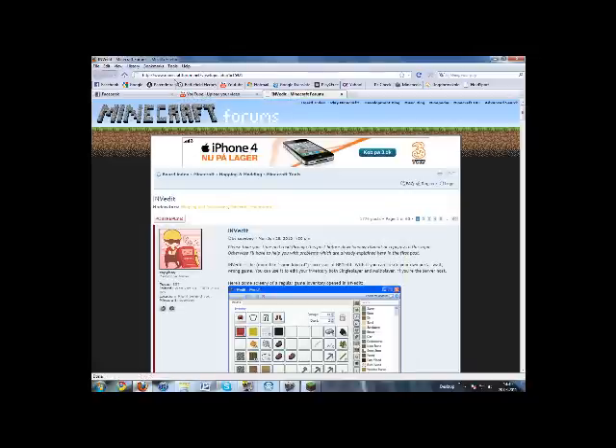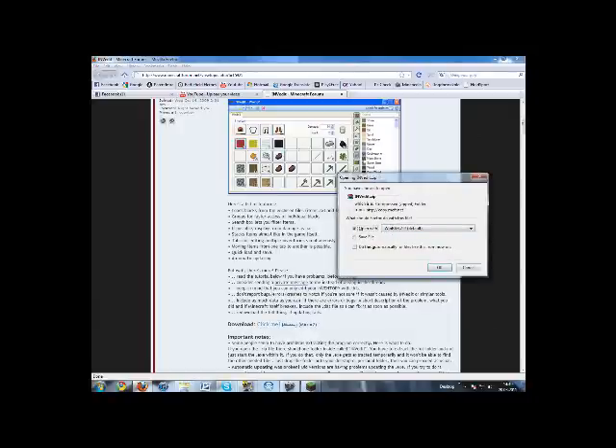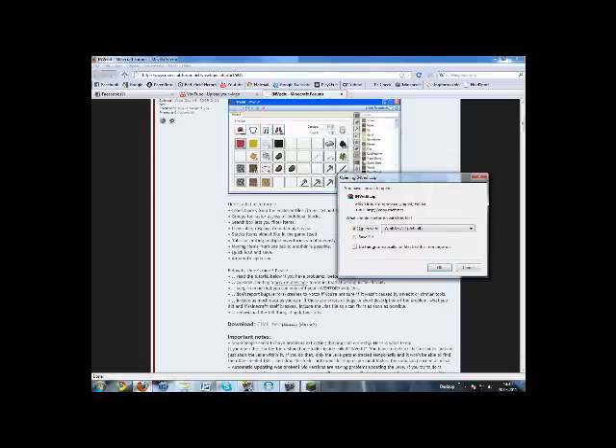You just go on the link in the description. Here it is: www.minecraftforum.net at viewpoint blah blah. Just here you can see the picture, scroll down and it says download — click me, mirror 2, mirror 1. Just ignore those and just click 'click me'. You click it, open it with WinRar — I'll give a link to that too — it's a basic free program that just lets you process programs.